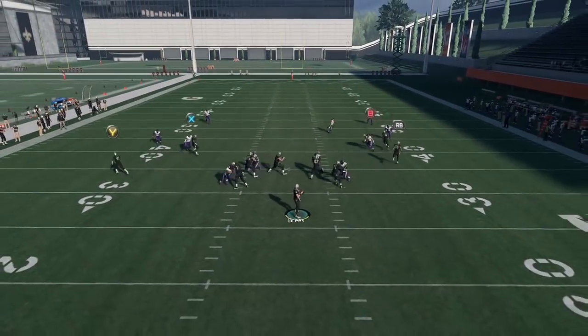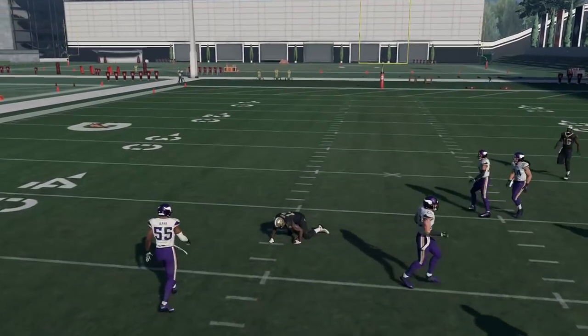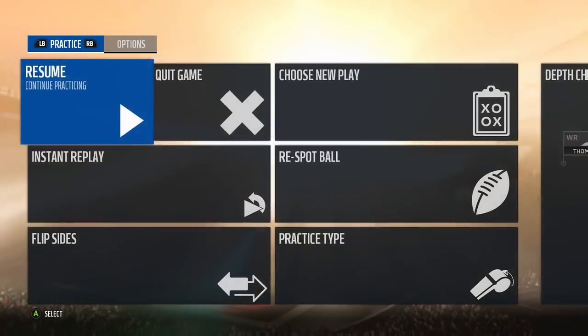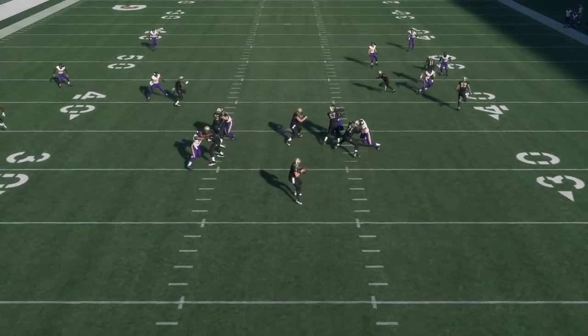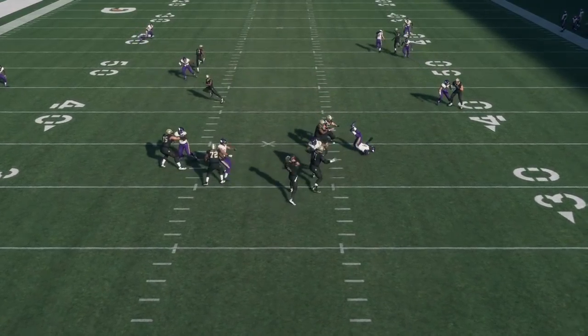You're mainly going to be looking for Thomas on this play. What I like to do is throw an inside pass lead low ball, so it's almost like you're getting the same type of positioning as you would with a post route since you're low-passing it and leading him more towards the middle of the field.